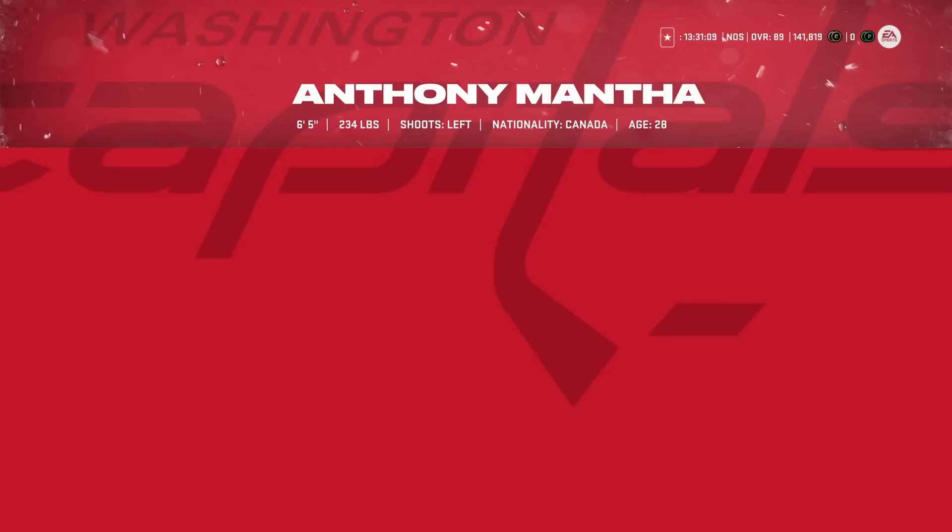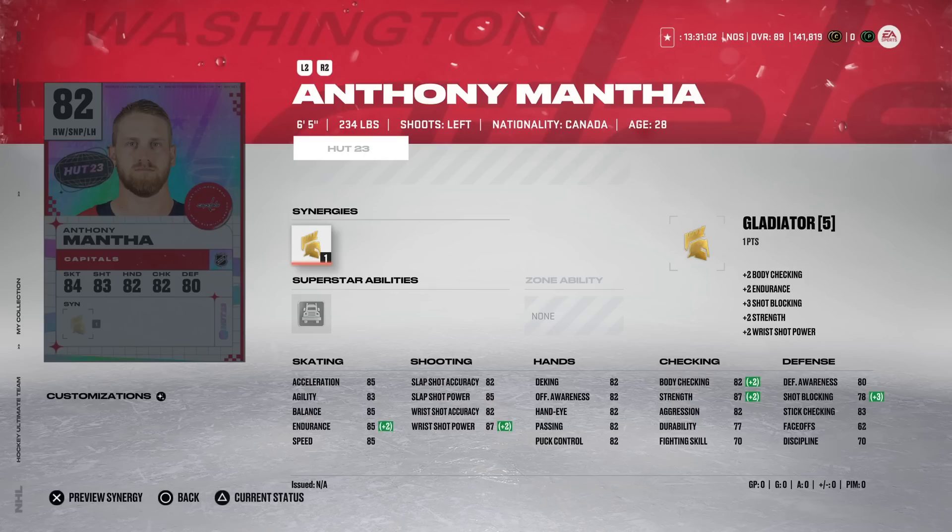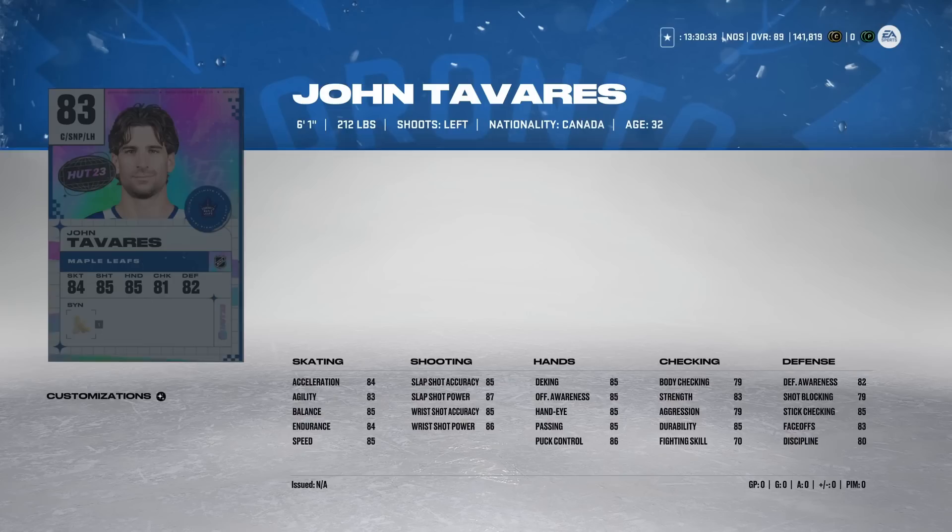Anthony Mantha from the Washington Capitals had a goal last night. He's six-foot-five and 234 pounds — absolutely massive — with 85 speed and 85 acceleration. He plays wing but is built more like a centerman. This year with how cycling works and less need for blazing-fast players, Mantha does have a place. You definitely want to put him on a line with someone extremely fast — if you had Matthew Barzal on the other side it could be a decent combo.